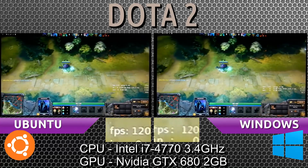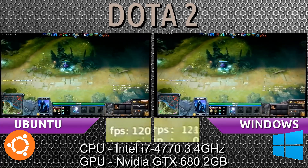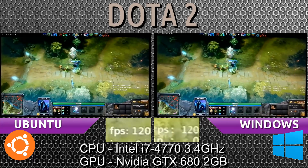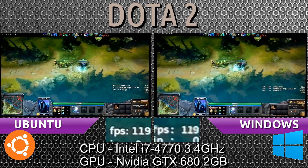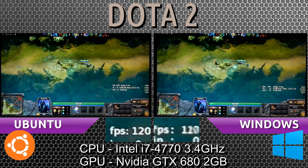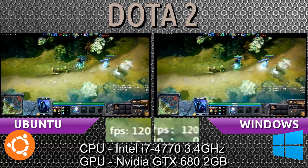The battle begins. Hopefully we'll start to see some action in a moment. We're still seeing a good 120 frames per second being reached on both systems. Even with the creeps in the scene, so far so good. It seems only when the heroes with the high polygons come into the scene do we see the frames drop on either system.